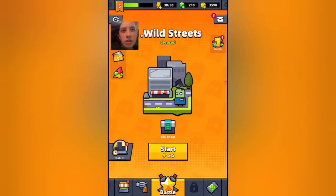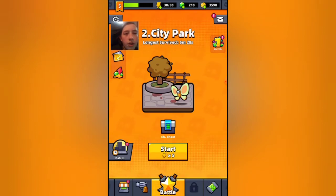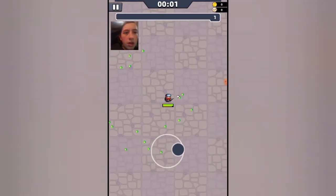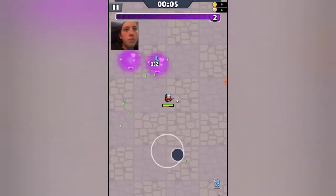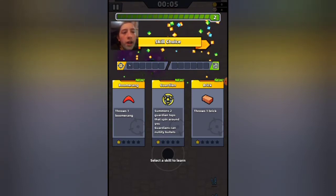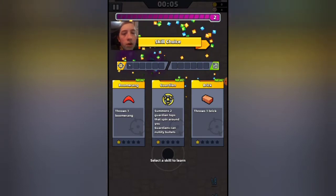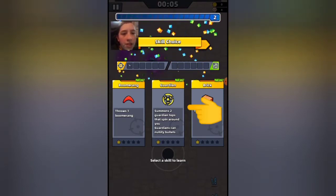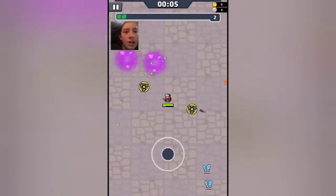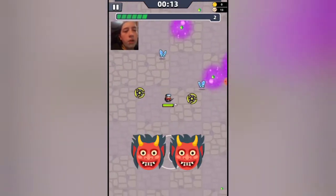Alright, it's about time we do a chapter. Let's go ahead and start chapter two. You collect gems, and once you fill your XP bar at the top of the screen you can pick one of three buffs. Here we've got Boomerang, Guardian, and Brick. For example, Guardian summons two guardian tops that spin around you and can nullify bullets — I'm going to get that. As you level up you can get more and more buffs and eventually become an overpowered maniac.